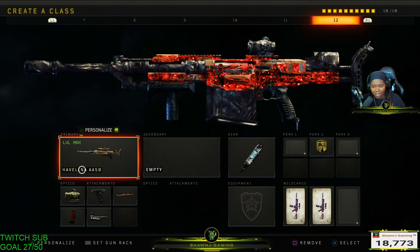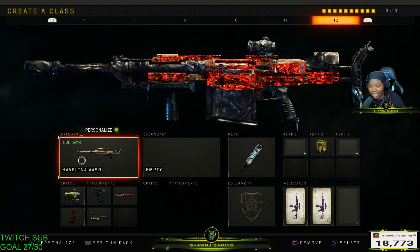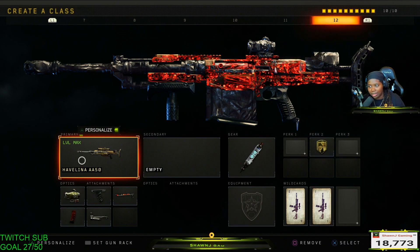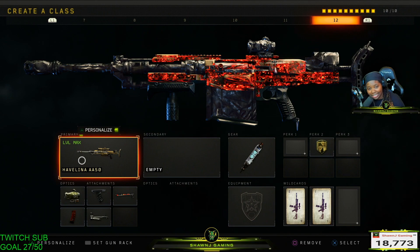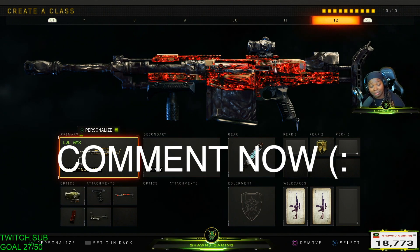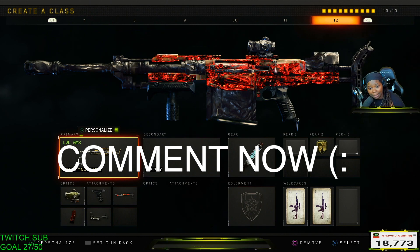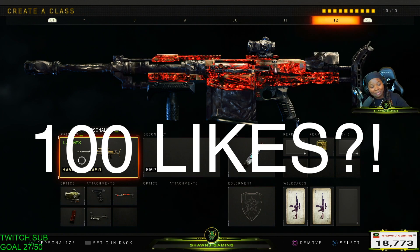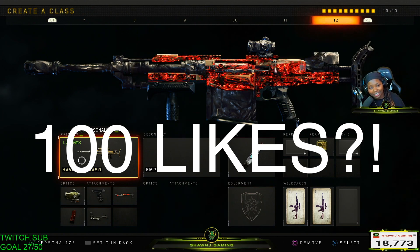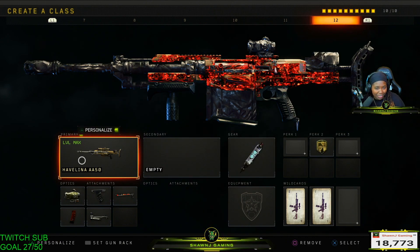That was my final class setup — I gave you 13 because I threw in that extra troll class. These are the class setups I like to run in Black Ops 4. There are more guns I do like to run but these are my top 12-13 setups I like to use in the game. I hope you guys enjoyed — comment down below what class setups you like to run. I might do a subscriber class setups video or a 'you pick I play' type thing. Drop a like, let's shoot for 800 likes, hit that sub button if you haven't already, and I'll catch you guys in the next video.